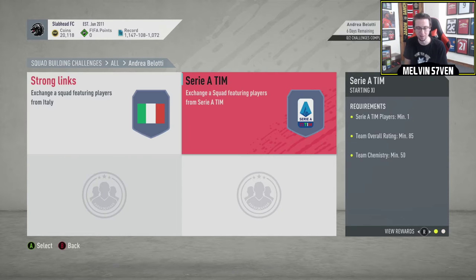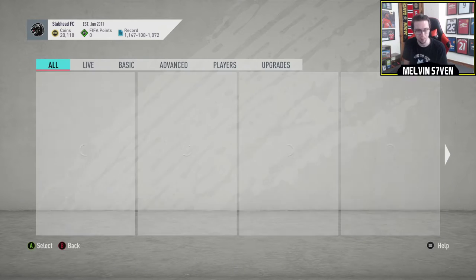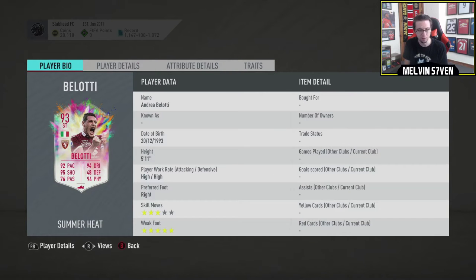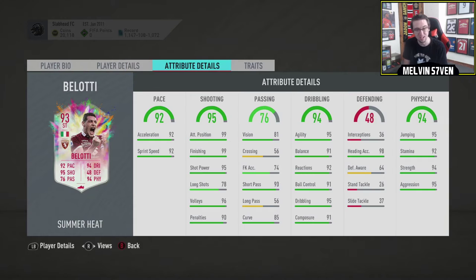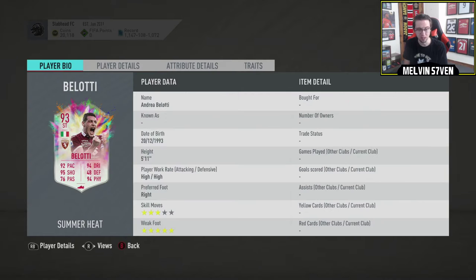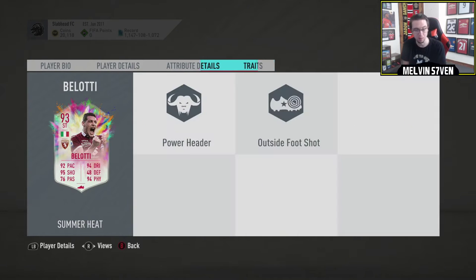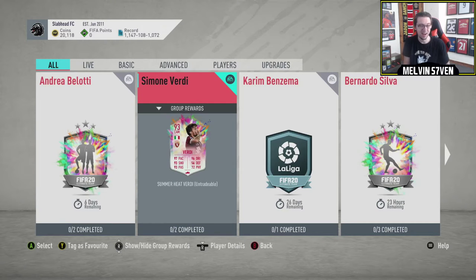I haven't checked the stats yet — I checked the SBC of Belotti first. So it's an 83 and an 85 with 50 chemistry for Belotti. He's got power header, outside the foot, 5-star weak foot, 3-star skill moves, high/high. This is one I would personally pass up on. I think he'd just be clunky in game. I know the agility and balance are quite high, but maybe that's because I've used previous versions of Belotti. This one is far, far greater, so I'm probably wrong.